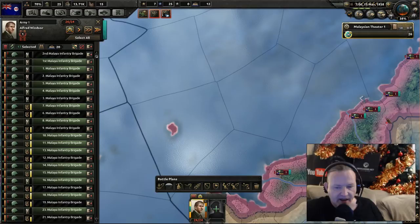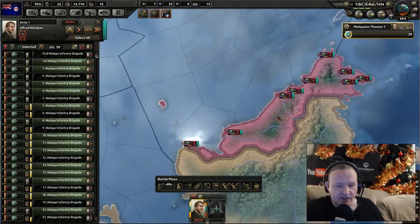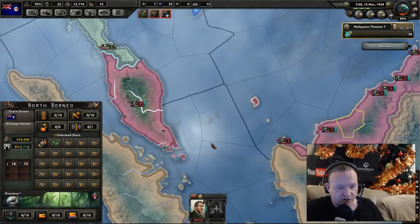Let's check how many others we've got: 2, 3, 4, 5, 6, 7, 8, 9 units. 9 units remaining to cover this part of Borneo. Let's have a look at production — 26 units.